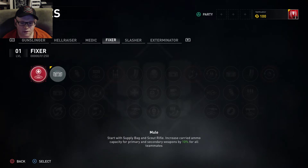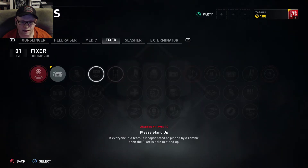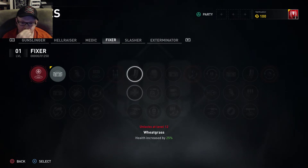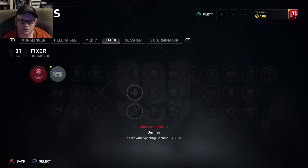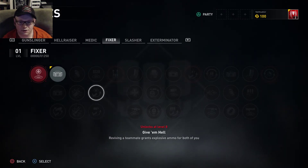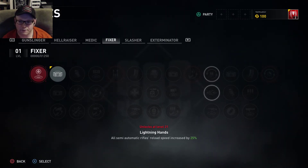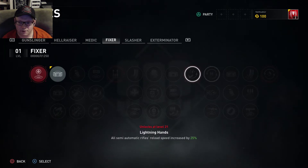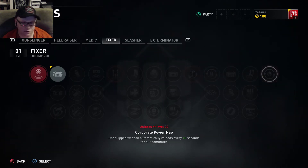Fixer — you start with a supply bag and scout rifle. Increased carried ammo capacity for weapons by 10%, and again, level 13 before the weapon unlock. A lot of the perks do repeat themselves. Supply bag contains 25% more explosive ammo. I just want to go through this quickly because we're already three minutes in and I don't want this to be a 20-minute video.